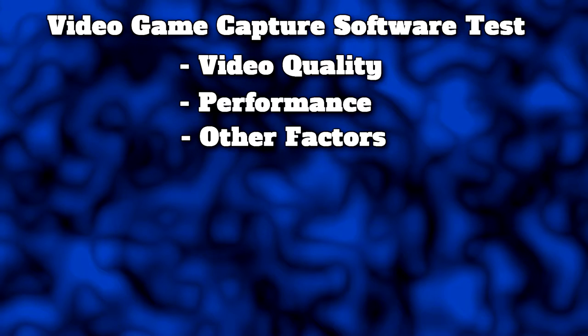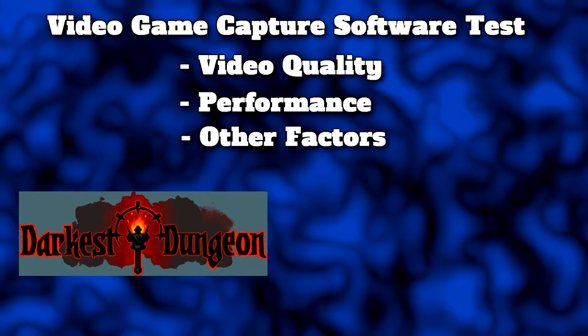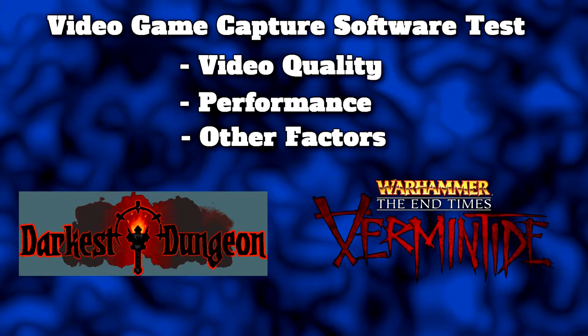I'm going to be testing on two different games: Darkest Dungeon, which just came out of early access — a turn-based indie RPG — and Vermintide, a more graphically demanding Warhammer Fantasy hack-and-slash co-op game from late 2015. So I've got a less demanding and a more demanding game to see how the software performs with both. I should preface this by saying I'm not an expert on encoding, but I'm carrying out what I consider a reasonable and fair test. Results may vary on different PC specs — mine are in the description.